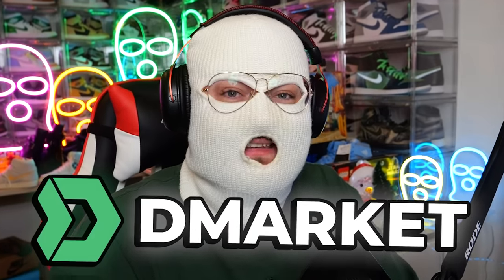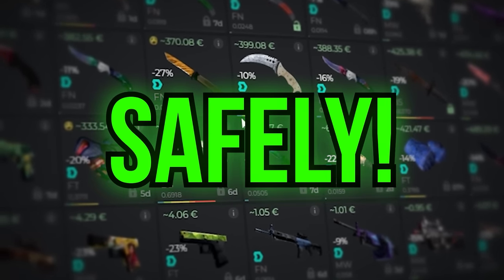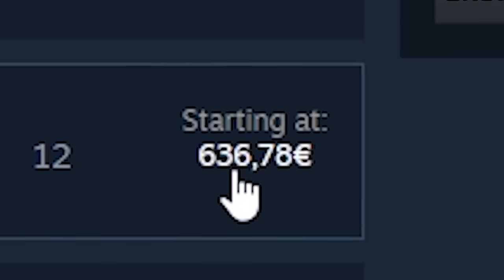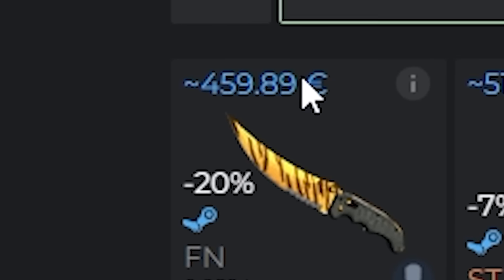Before I do that, I'd like to thank today's sponsor, which is D-Market. D-Market is the CSGO marketplace where you can buy, sell, and trade your CSGO skins safely for real money. If you're buying skins, for example a Flip Knife Tiger Tooth on Steam, you're paying over €630. Meanwhile, on D-Market, you can buy one right now for under €460.